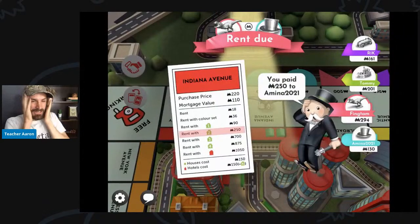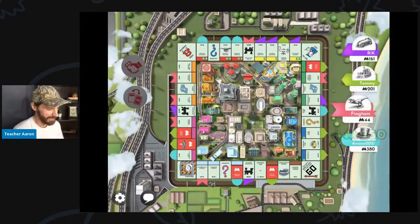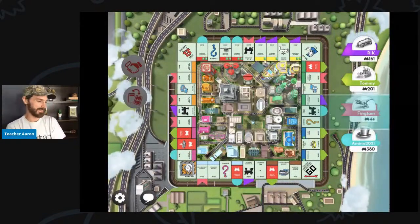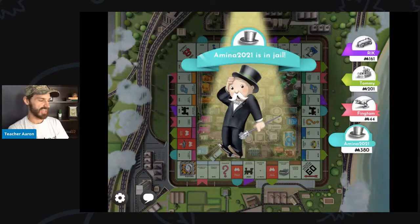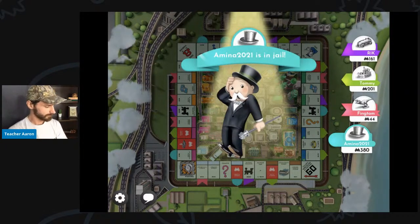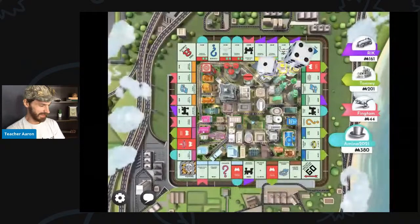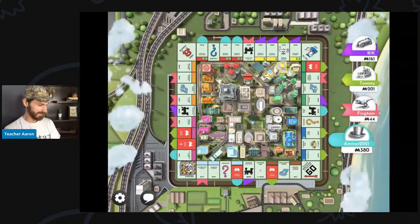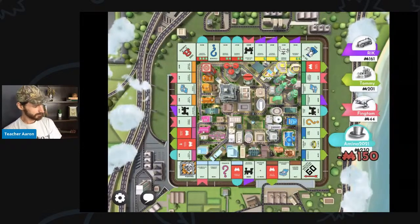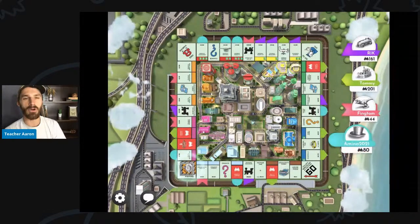I landed on Indiana Avenue — how much do I have to pay? $250. I think Amina 2021 has a very good chance of winning this game now. I only have $44 left. This is very, very bad. And Amina 2021 is buying more houses.